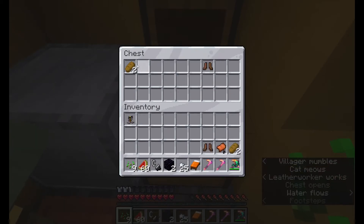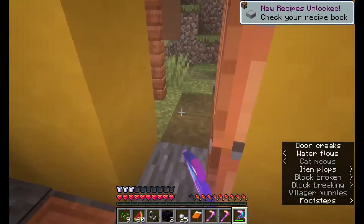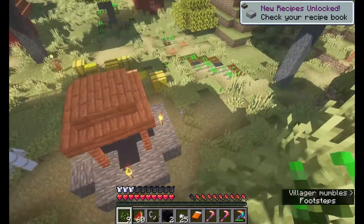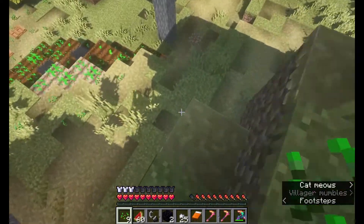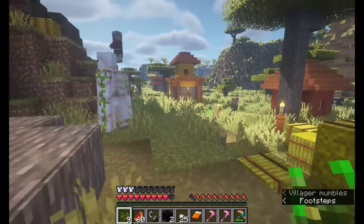A saddle! Nice, that's a good find. I'm going to take this as well. And I need some fish, actually, because I want to tame some cats — cats are like my animal.